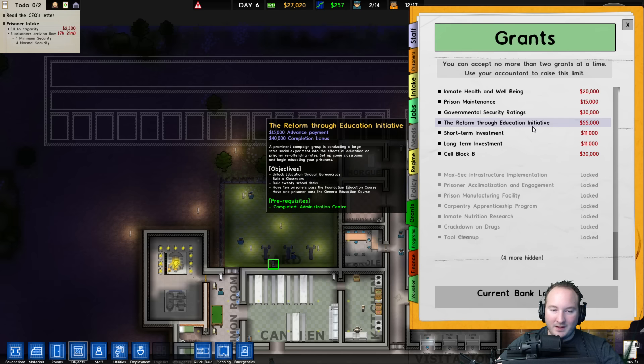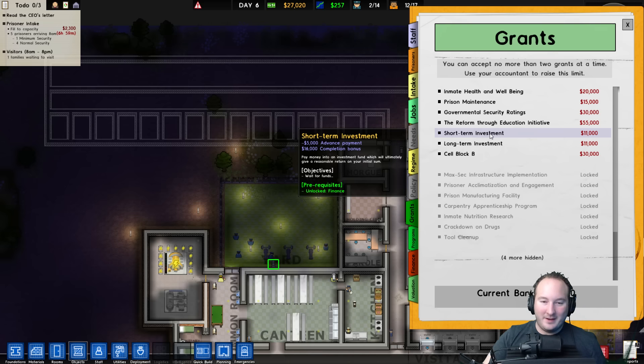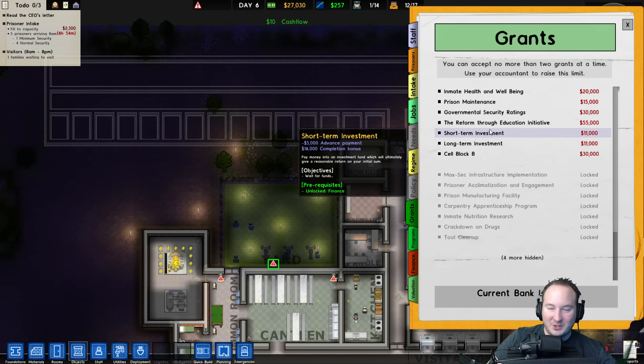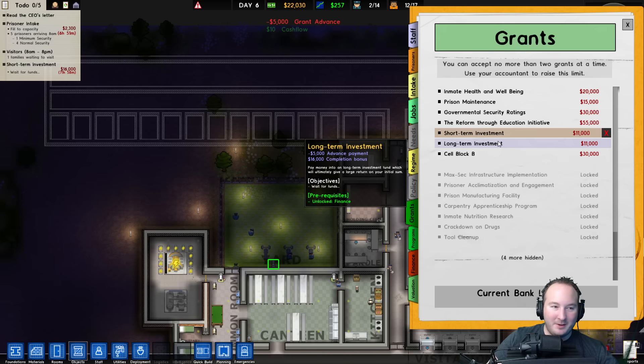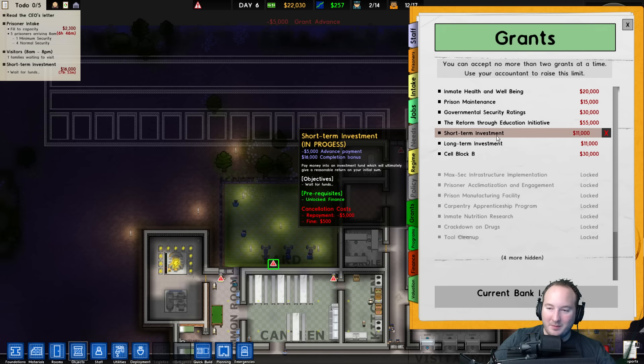What do we have going on? There's an investment fund option: pay in $5,000 and get a reasonable return. We'll make $16,000 back, so $11,000 profit. It's 71 hours — that is short term. I don't even want to know what the long term is. Why not? We'll do that one.